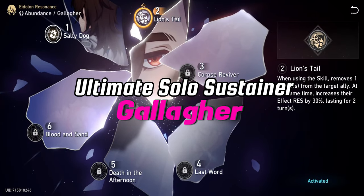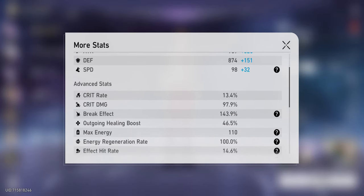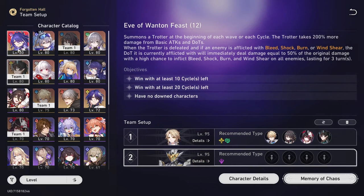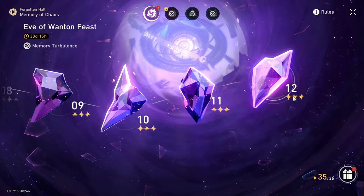Hey, what's up? I want to show you how I created the ultimate solo sustainer. I gave 145% break effect and 47% outgoing healing to Gallagher and he unleashed his true potential. In this video Gallagher carried Acheron in Memory of Chaos 12. Let me show you how to play him properly and I'll show you the build later on in this video as well. For this run I used Acheron, Silverwolf, Pella and Gallagher. This is the power of the four-star Gallagher unchained.